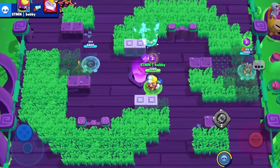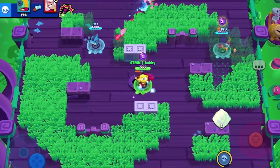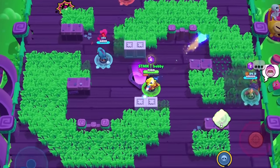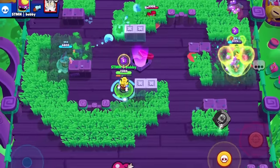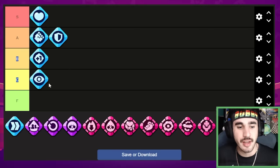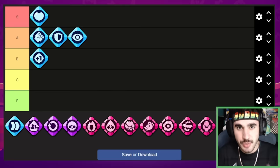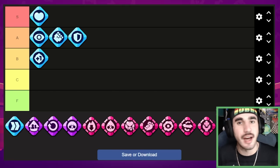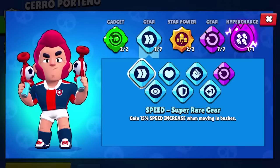I want to put it in the S tier because it's effective on so many brawlers — specifically brawlers that spray, like Colt, Leon, Max, Pam, Meg, and Gene — brawlers that don't fire just one singular shot. But because there are also a lot of brawlers that do fire just one singular shot, we are going to put the vision gear in the A tier. This is a really really good gear though and I think it's one of the best in the game 100%.